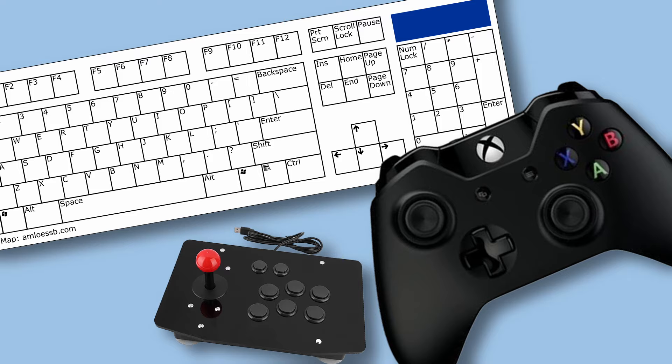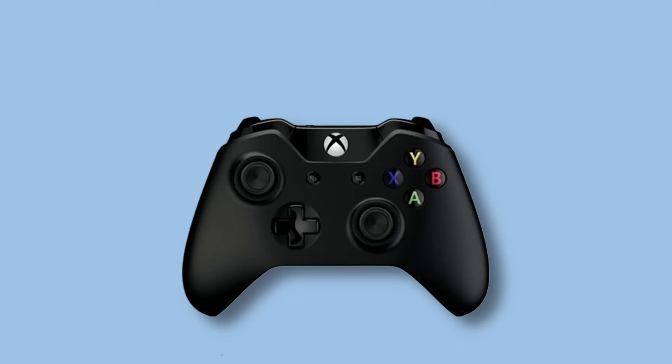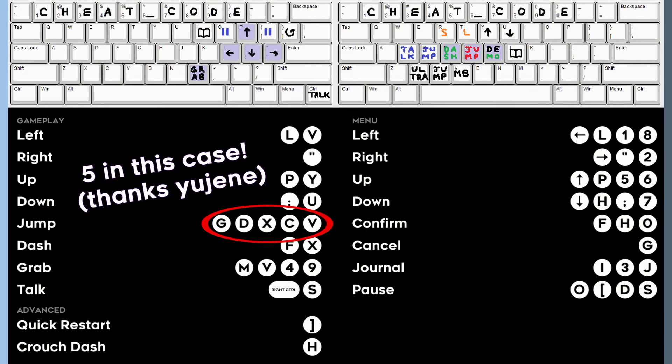The first important decision you have to make is how do you want to control your character? You can use an Xbox controller, keyboard, a mixture of both, or be like this streamer who's just better than everyone else. After choosing your controlling method, you need to choose how you're going to press these buttons. It's better to set this up now before you get late into speedrunning this game.